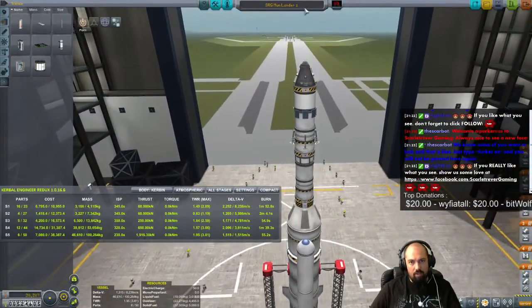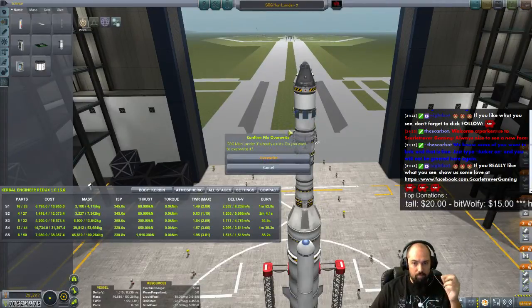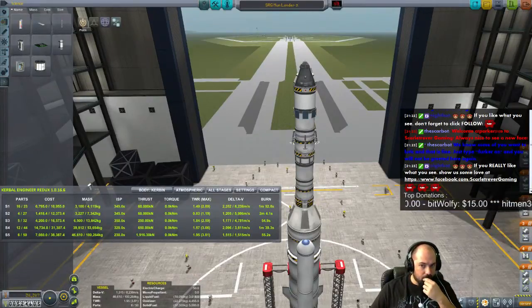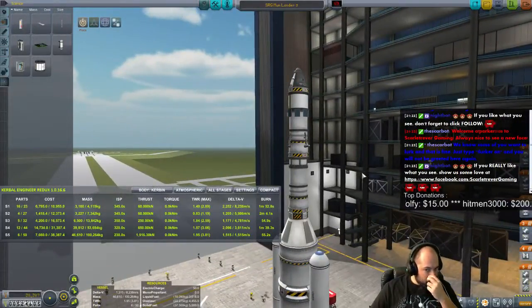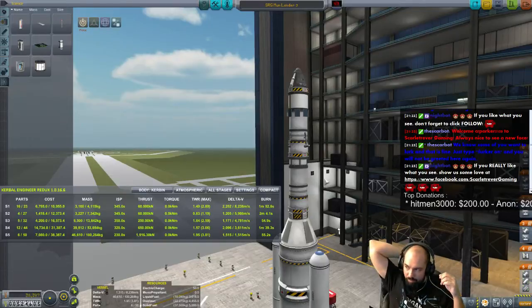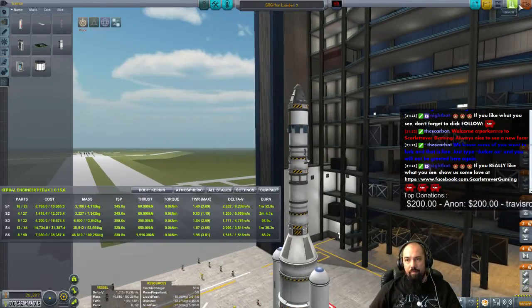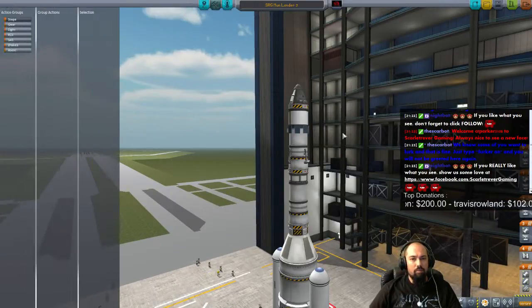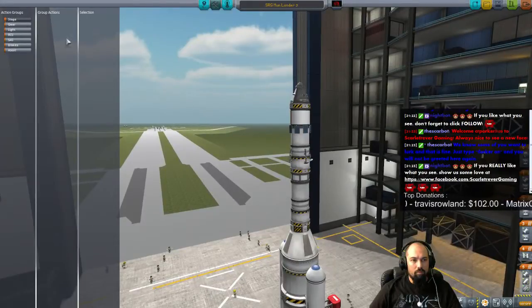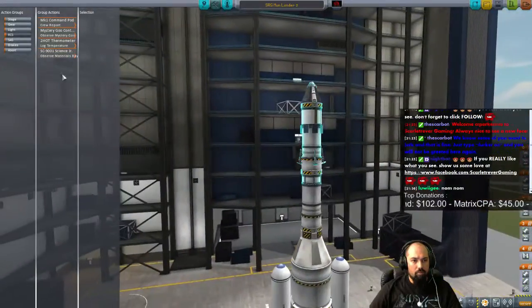What's the mod that makes it so you see the different prograde and retrograde markers in the HUD? Yeah, that's NavHood. And then the list of numbers — that's Kerbal Engineer. Yeah, I have KER.